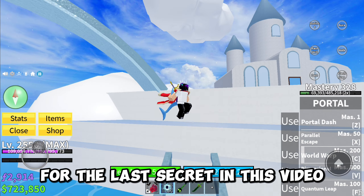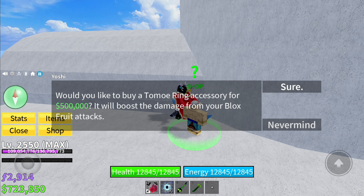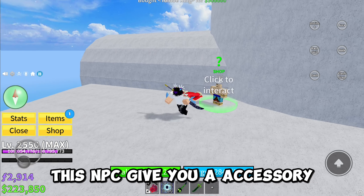For the last secret, go up above the house dot in Sky Island. This NPC gives you an accessory — looks so cool.